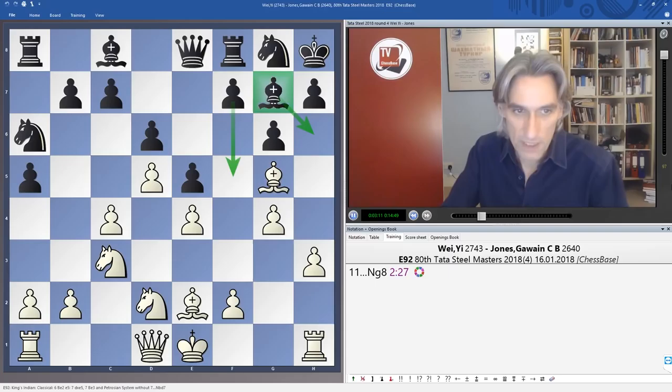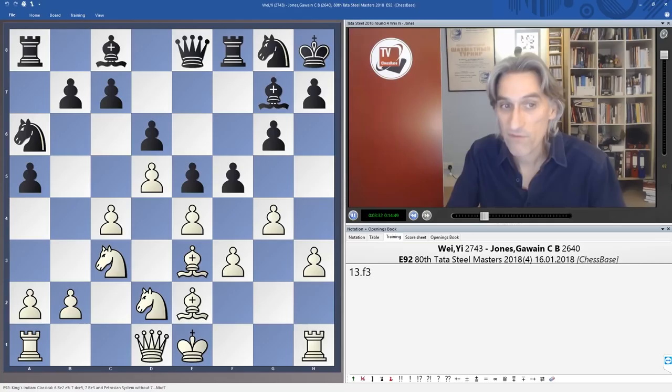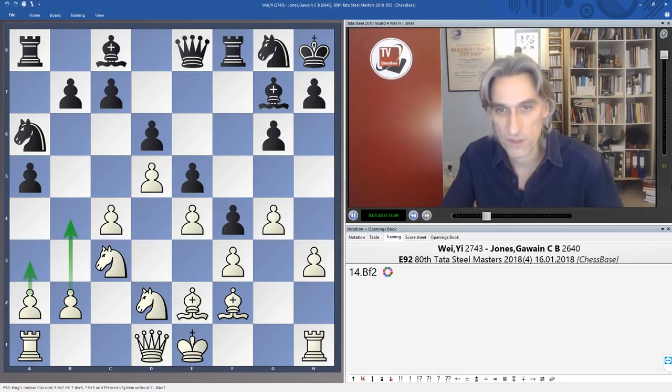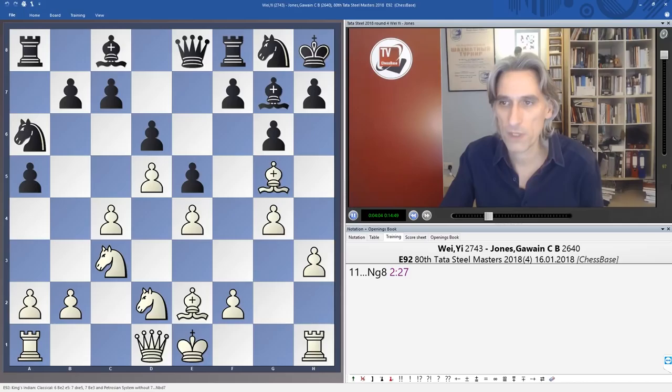Wei Yi thought for some time here. There are a couple of ways white can go: either try to hold the position or break it open. Holding the position — for example putting the bishop back and after f5 just playing f3 — if the position never closes on the kingside, that falls into white's hands since it becomes possible to advance on the queenside. But after Bishop h6, g5 isn't possible because of f4, so I understand why Wei Yi wasn't too happy with that.